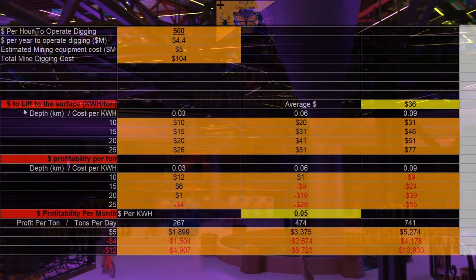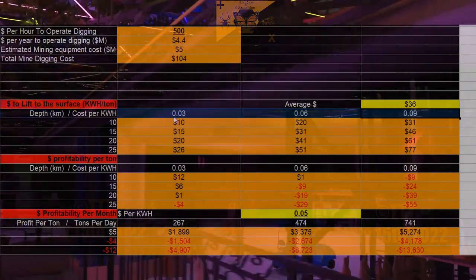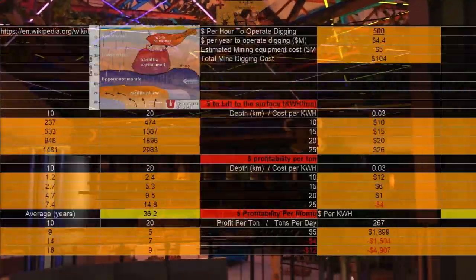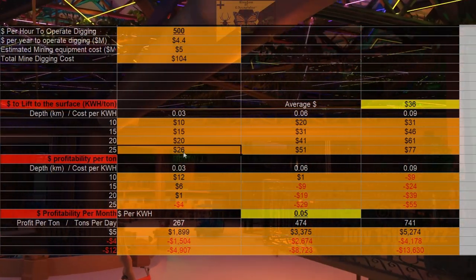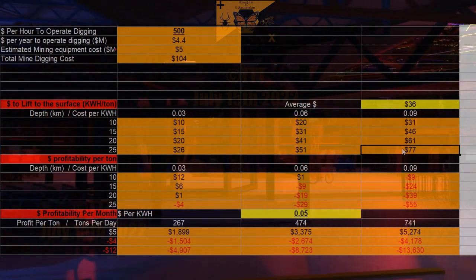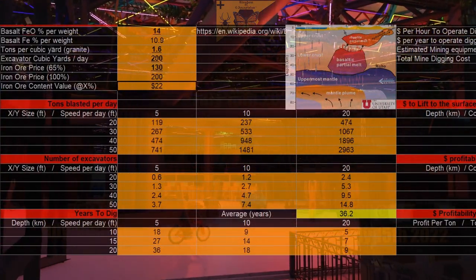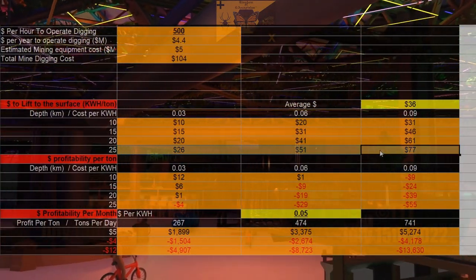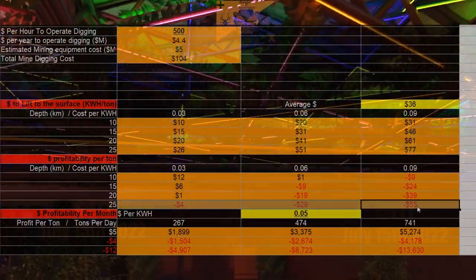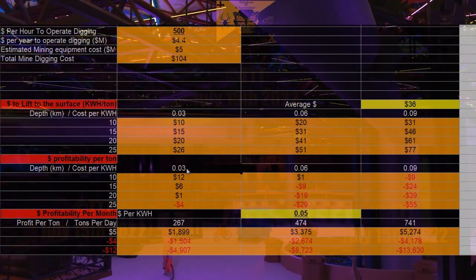Now we have dollars to lift to the surface — kilowatt hours per ton. This is our kilowatt hour cost of electricity and the depth we're thinking of. We decided upon 25 kilometers, so it's either $26, $51, or $77 per ton of electricity. This includes motor inefficiencies — the motors are at 80% efficiency. Taking our ore value at $22 per ton and electricity costs at $26, $51, and $77, our profitability is negative $4, negative $29, and negative $55 per ton.